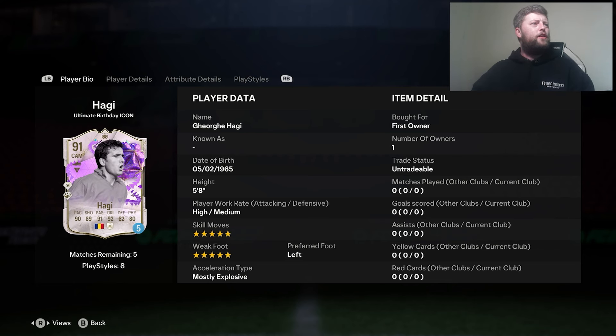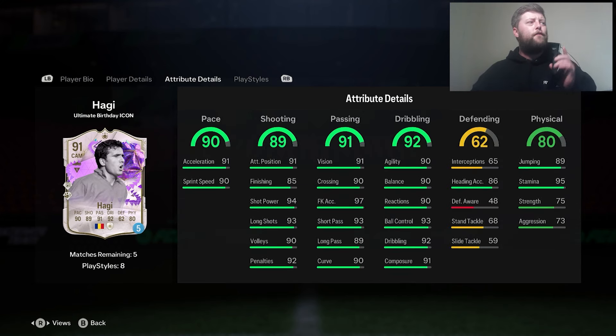Now in terms of the difference for him - I thought he was going to be a mini release, I didn't know he was going to be an SPC. It is just unfortunately a 1-overall upgrade from the previous card, but he's got 5 extra pace, 1 shooting, 1 passing, 2 dribbling, but also 18 defending and 13 physical. So he's had a massive update in terms of his whole stats.